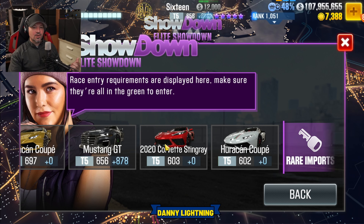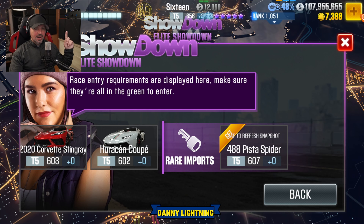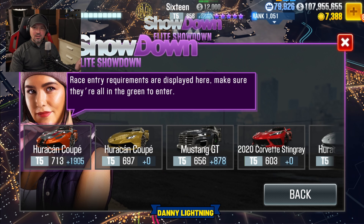For the elite showdown, the fastest car is the 2020 Corvette Stingray. Next is the Elite Tuner's Ford Mustang GT, and third fastest is the 488 Pista Spider. In last place is the Huracan Coupe, which is a car that everybody should have and build. You can buy the Huracan Coupe in the dealership — it's not the world's best car, it's actually a starter car, but it's great for someone just starting out and it keeps showing up in showdowns.